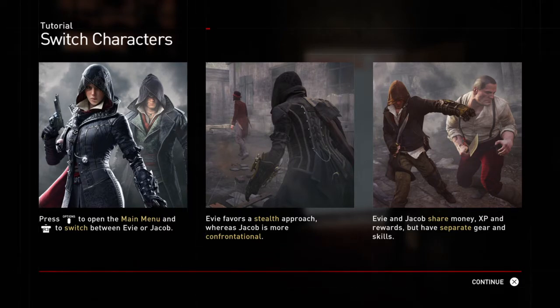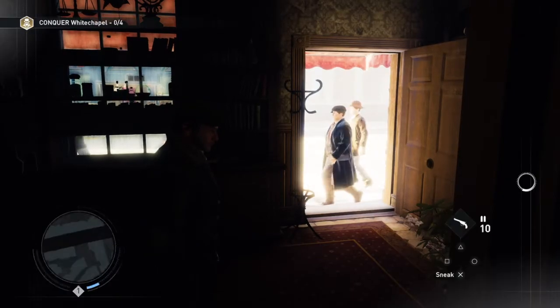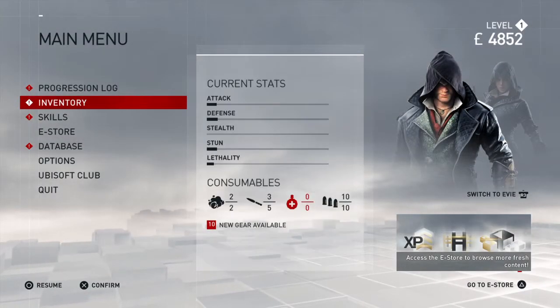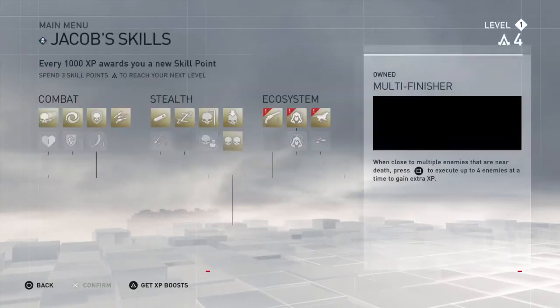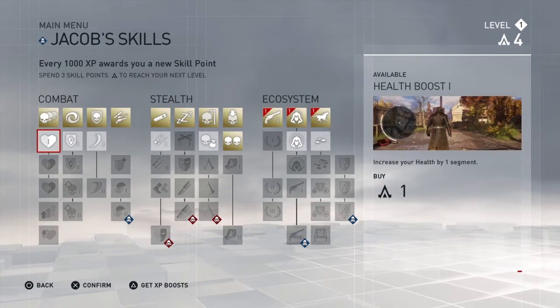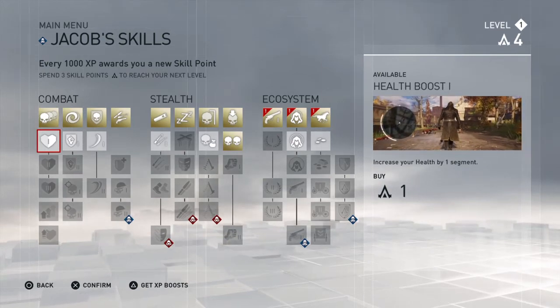Evie and Jacob share money, XP, and rewards, but have separate gear and skills. Oh, they have separate gear and skills — that's interesting! We can literally just open the menu, go to Skills, and see that each of them are separate. We have four skill points.